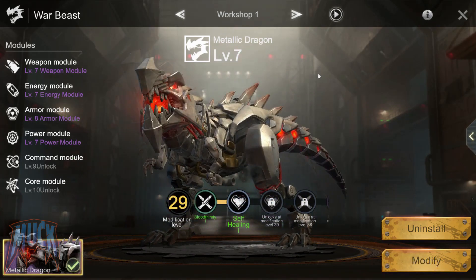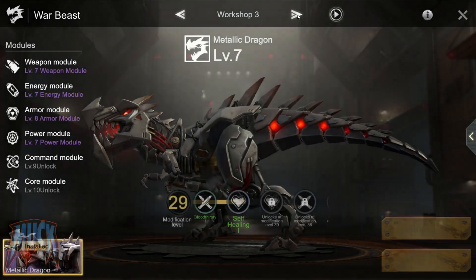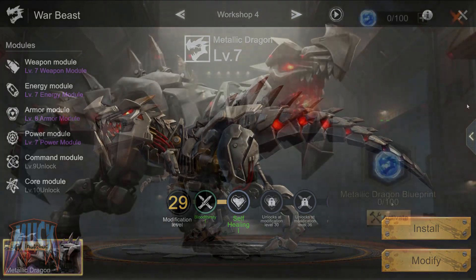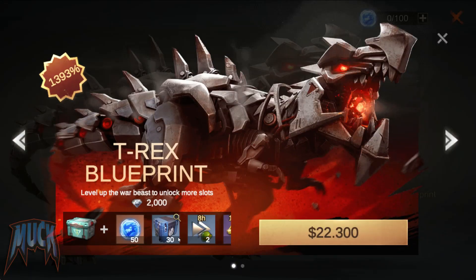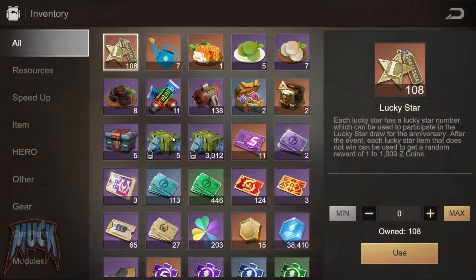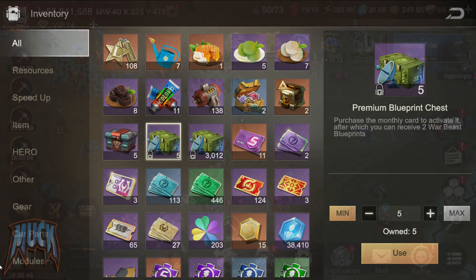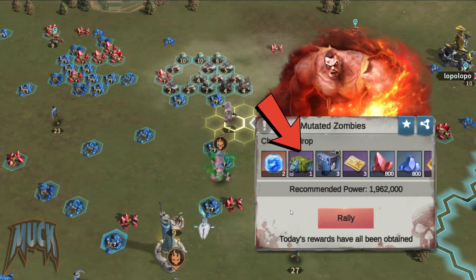Same as with the trucks, the metallic dragon — which looks more like a T-Rex — is assigned to each garage, so you can have more than one. The ways to get them are obviously through the purchase of bundles, with the contract of the premium pass, through chests dropped by mutant zombies, which can only be opened if you have activated the premium pass contract.